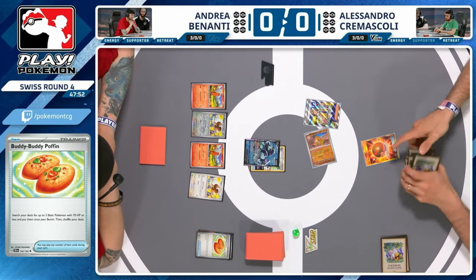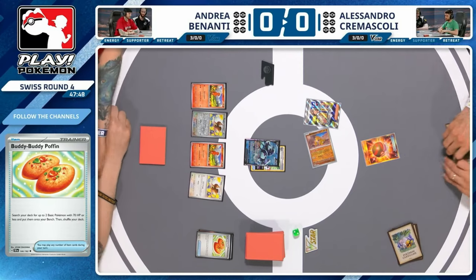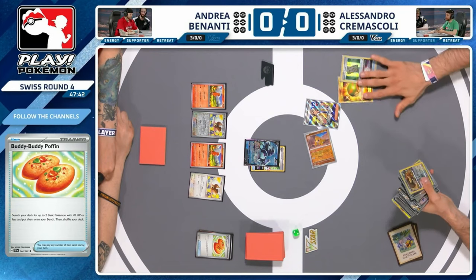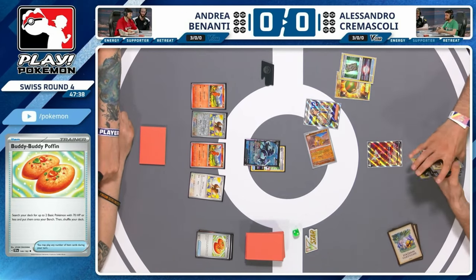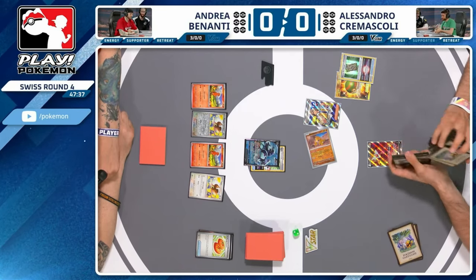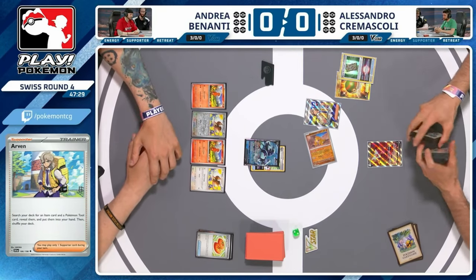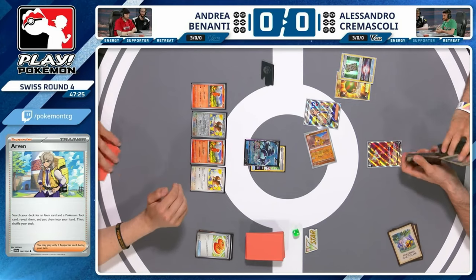We see that Bouffalant there at the front of the deck — not what we see very often. It's a fairly chunky colorless attacker but it also puts an energy from your opponent's active into the Lost Zone. Against a lower energy deck you can try and run them a bit thin. Straight away we've got a Nest Ball for a Rotom V — great for two reasons: you draw more cards and it's somewhere to put that Forest Seal Stone.